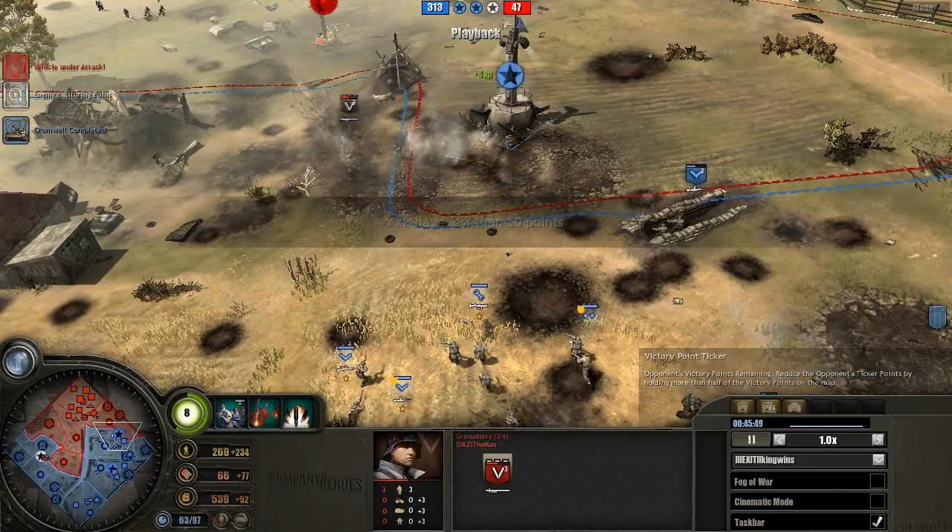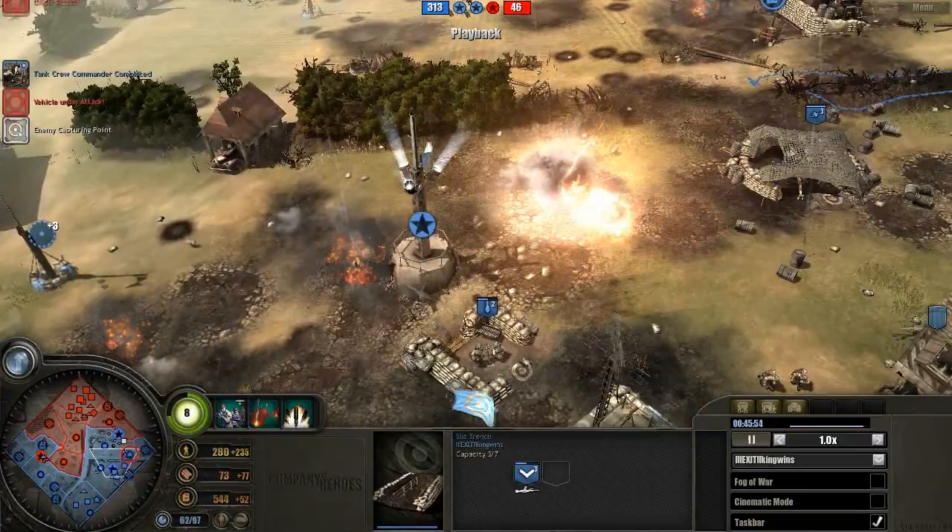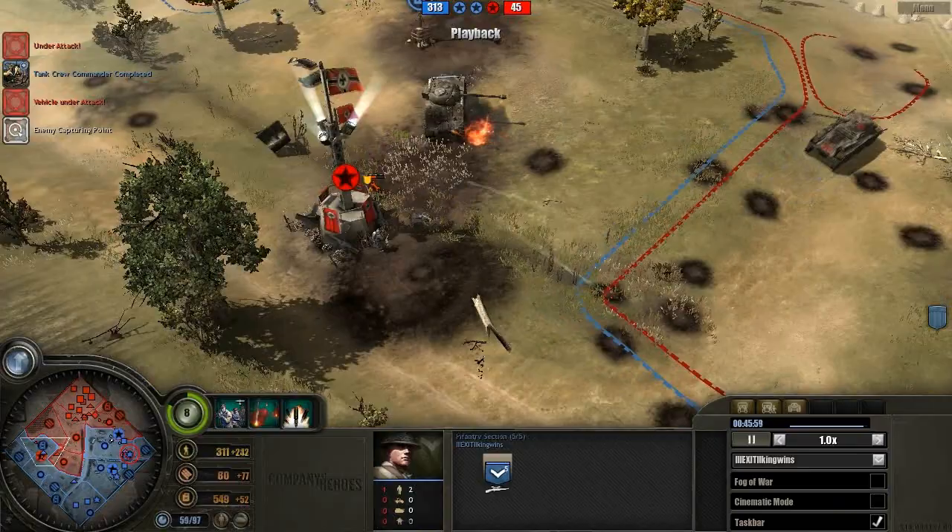The Wehrmacht player is actually down to 47 victory points — this is probably gonna be a loss here, because the British player is controlling the right-hand side very nicely.